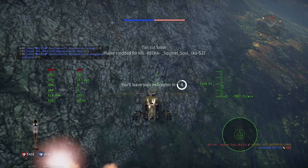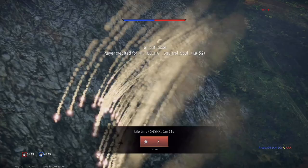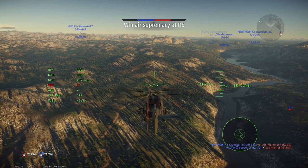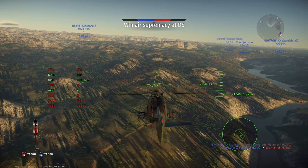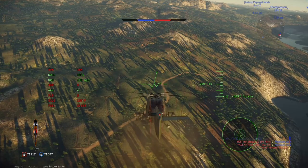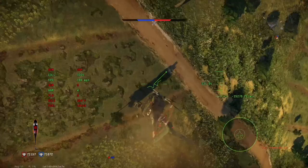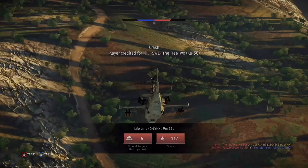The problem is that there are two helicopters — the Ka-50 and Ka-52 — that at the moment trump every other helicopter in pretty much every aspect. The reason for this is partly due to their armament: they get access to the Vikhr missiles, which are dual-purpose. They function as anti-tank guided missiles with a tandem warhead to defeat explosive reactive armor, and secondly as air-to-air missiles — laser guided with a proximity fuse that detonates near aircraft.